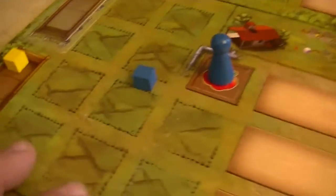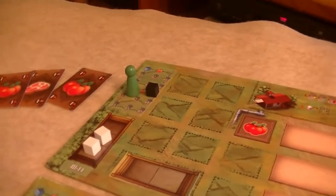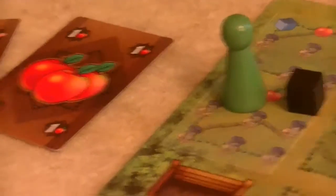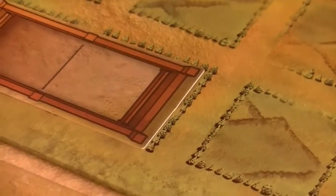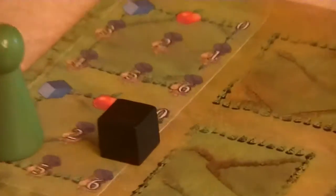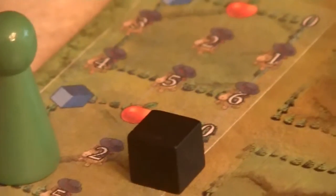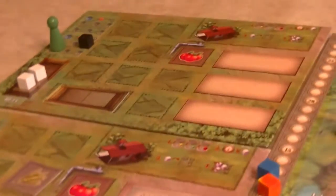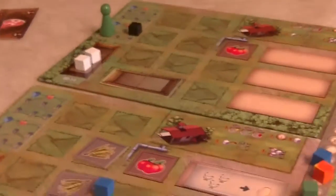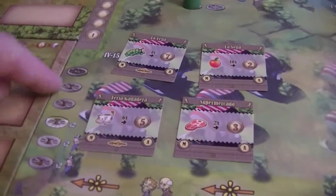If we had placed a worker on the training section, we would be able to discard one apple to increase the horse's level. Discarding one apple moves the horse from level zero to level one. We could also discard two apples and a water token to level it up twice and reach level two. Once we've done anything on our farm board, we then finally resolve market actions — players go in turn order and make transactions, taking cards for points.